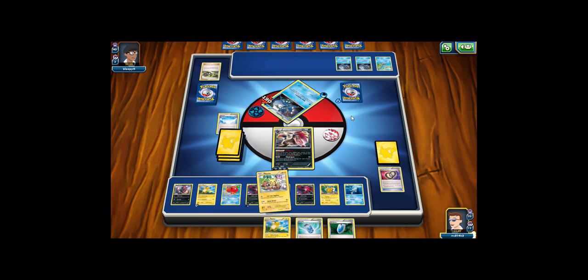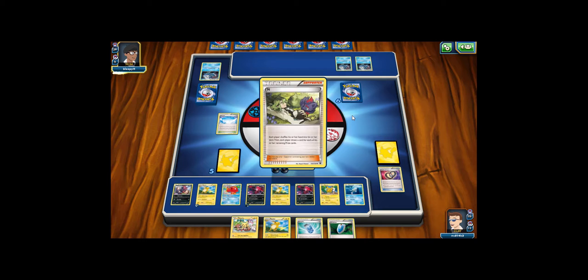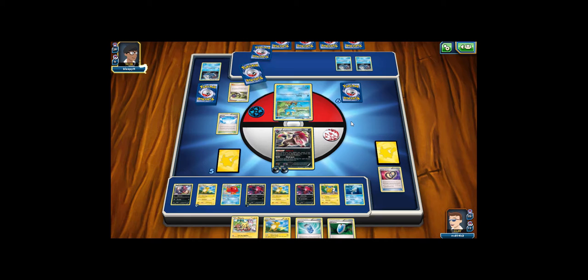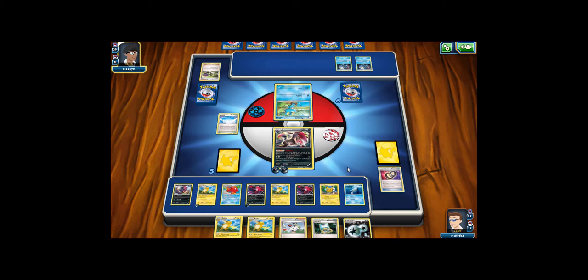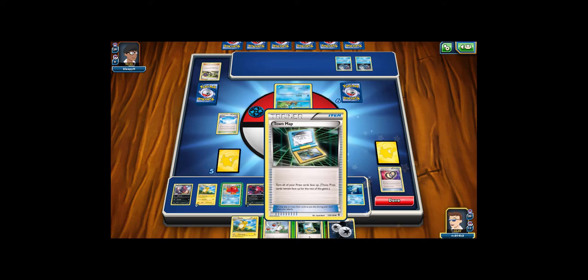My opponent just puts up a Froakie — a bit of a sacrifice, I don't think my opponent has anything in hand at the moment. My opponent ends their turn. Not really going to hurt me at all, should still be fine. I'll get a second DCE for another Raichu and play Town Map. Not sure if I want to use N because I think my opponent's stuck, so maybe not ending would be the best option for me.